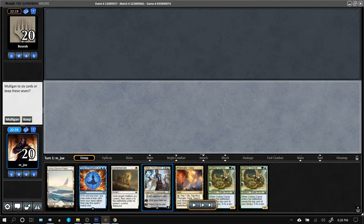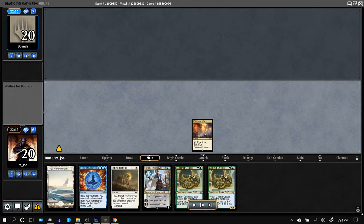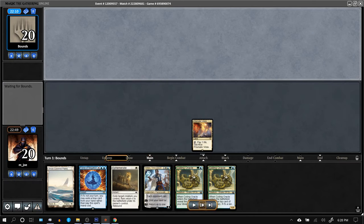Once Upon a Time is just insane against Infect. This is almost a home-run opening hand — we just need to hope to draw into a second source that can cast these cards. I kept. A little sketchy, but I kept. Not going to crack this Vista — going to try to draw lands.